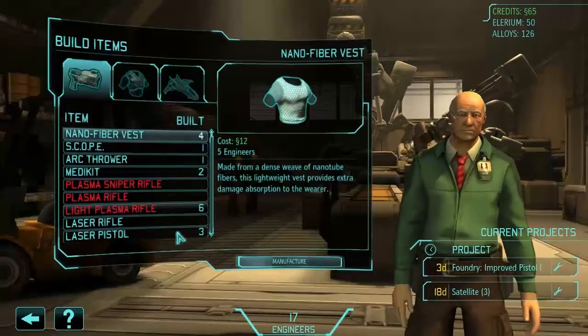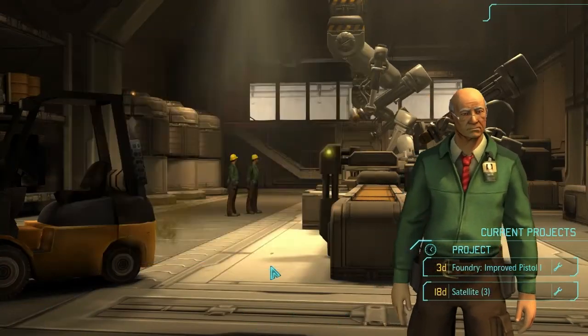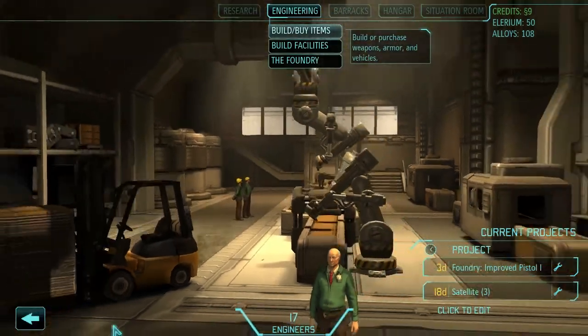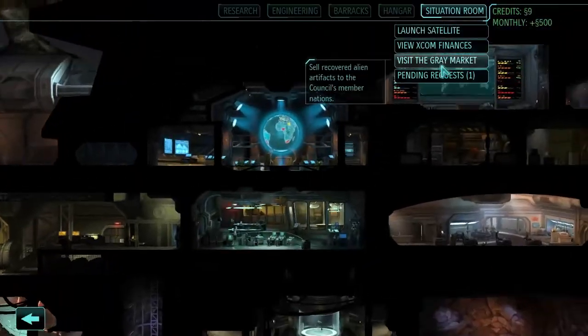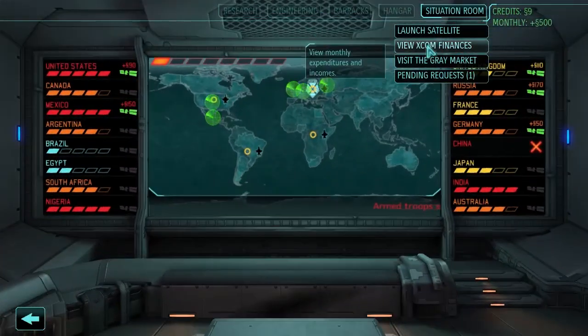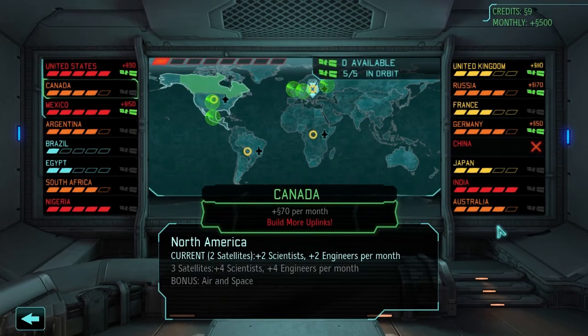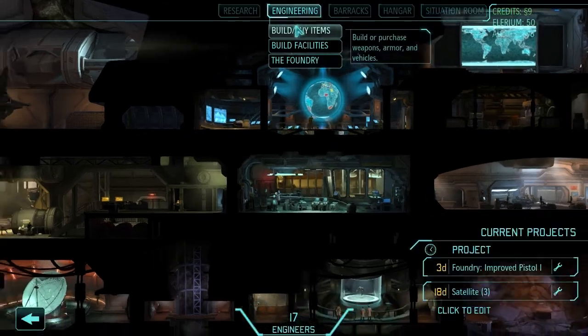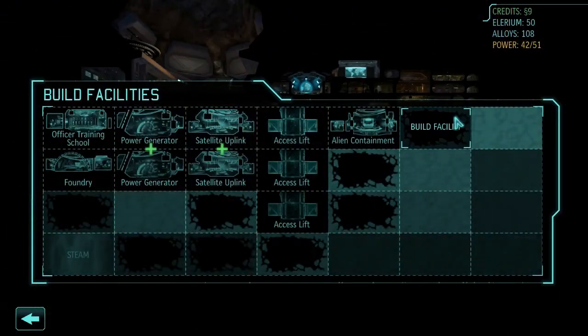I just wanted to get some stuff in here, get some skeleton suits, because I know I could now. Skeleton suits are the baller. They give you less health than Carapace Armour, but they do give plus ten defence and a grappling hook.